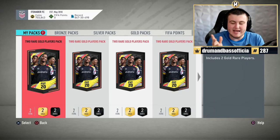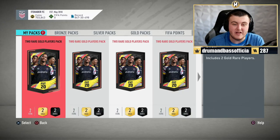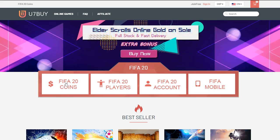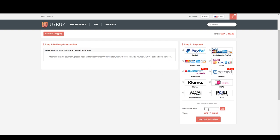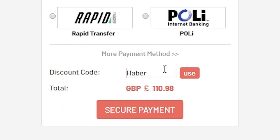How's it going, guys? Welcome back to a brand new video. EA just dropped the last Twitch Prime pack of FIFA 20. For cheap, fast and reliable FIFA 20 Ultimate Team coins, check out u7buy.com and use code HABER to get yourself 5% off all of your orders.